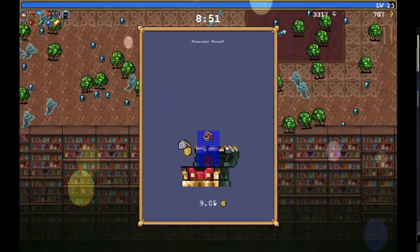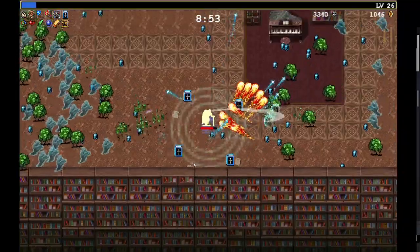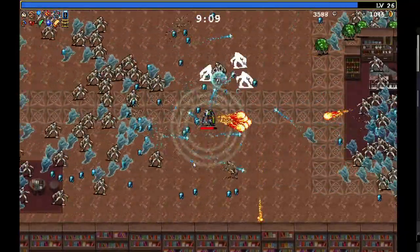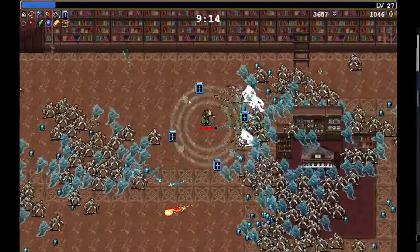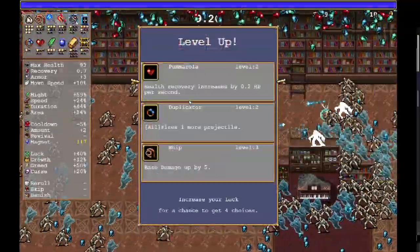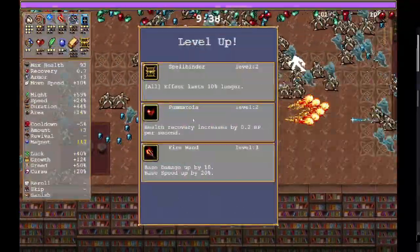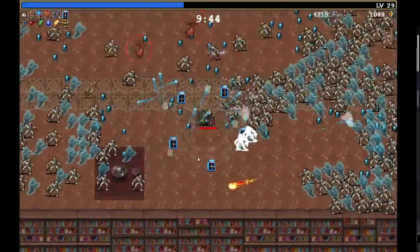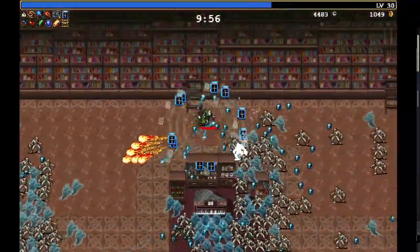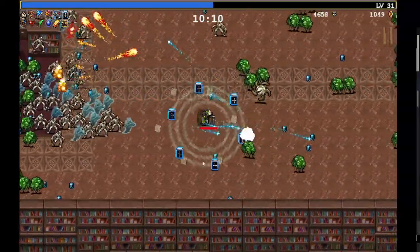I think we found that boss. Let's see if we can get garlic. Nope, but we got a Fire Wand. Spellbinder — okay. We are full on stuff now. I did not remember I had the Whip. I shan't lie to you.